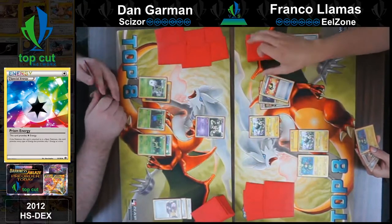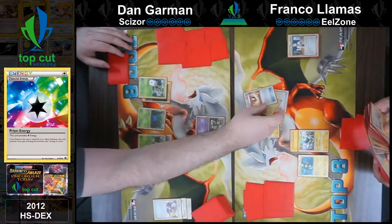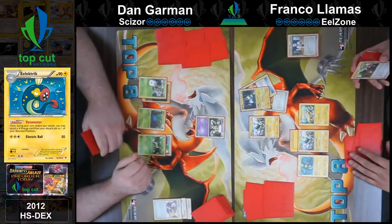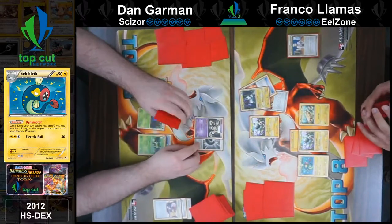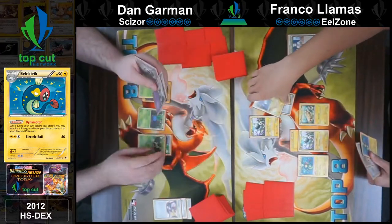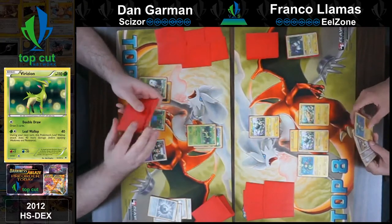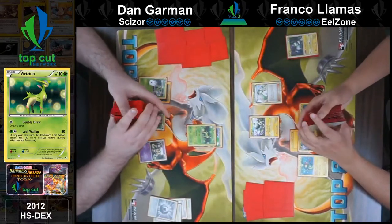I'm gonna Ultra Ball. Don't need that Pachirisu right now. Doesn't it grab two energy to itself? Well, only when you play it. Seems good. I'll get a tiny Eelektrik and then pass. Can't even hit in power. Retreat. Double draw. Evolve into Eelektrik and N. I top-decked N and I'm like, I don't think I want to play it. I can double draw this turn — I think I'm gonna make Franco have something.